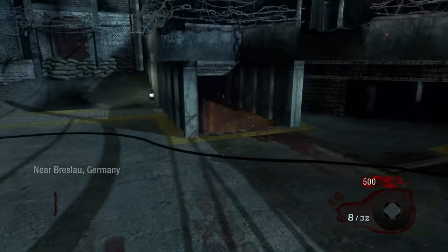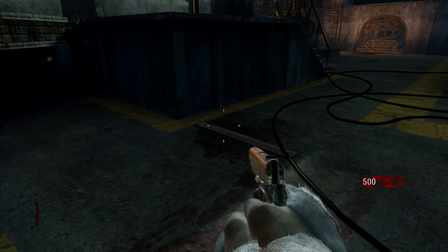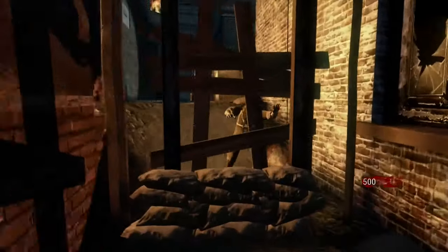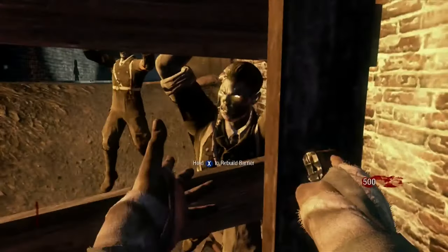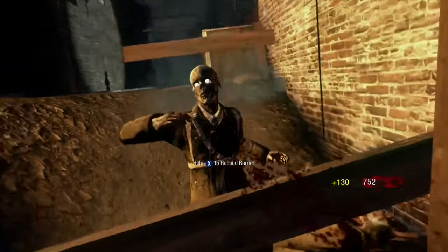Welcome back to another zombies video. Treyarch just released another teaser — it's not really called anything, but it's a set of numbers which I'll tell you what it means in a bit. Don't skip to the end. I researched this for a good 30 to 45 minutes and I found gold. There's a specific location that these numbers point to.